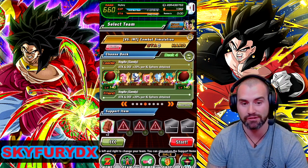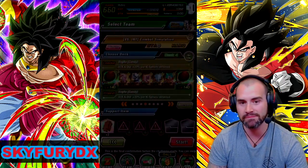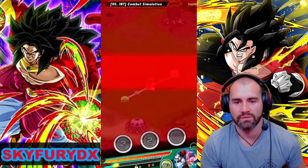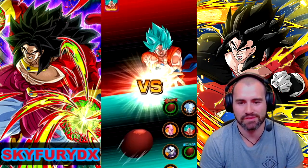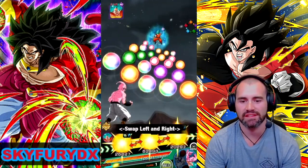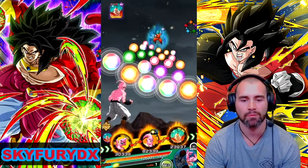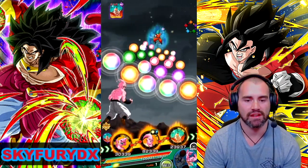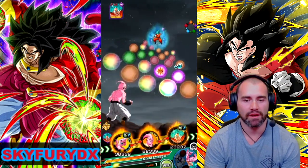So let's jump in. Make sure you've got your Dabura cookies set for your support item. And let's go. So this one here seems like it might be alright. Basically what I'm looking for here, I'm looking for Candy Vegito in the 7th slot. And I'm looking for the Boos on rotation.